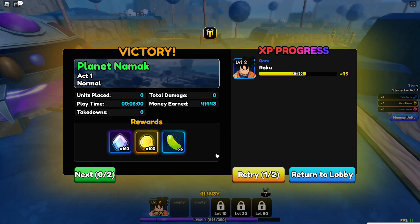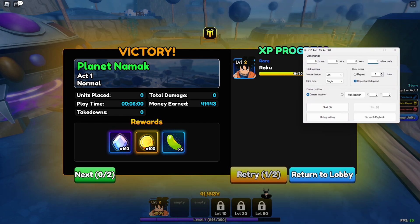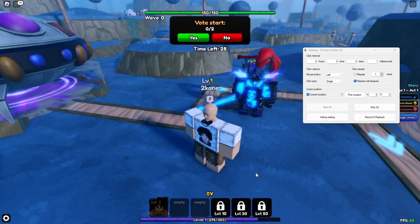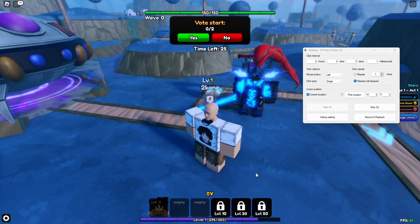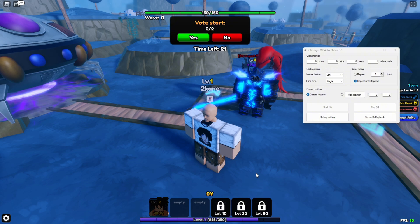As y'all can see, the story just ended. This is very important — once you have your auto clicker, you just need to place it on the retry button and that's all. Make sure you do not move your cursor or anything, because once you move your cursor, everything could go wrong.